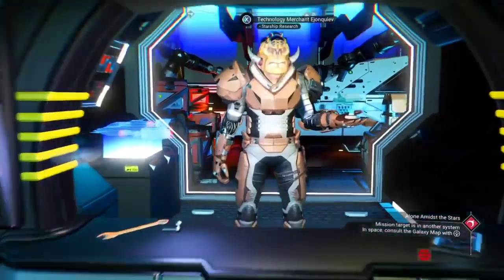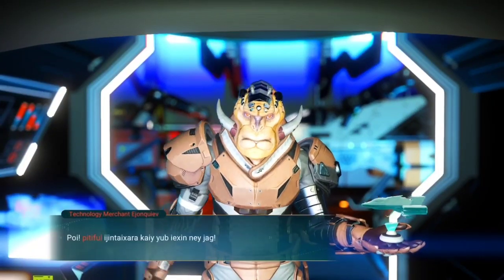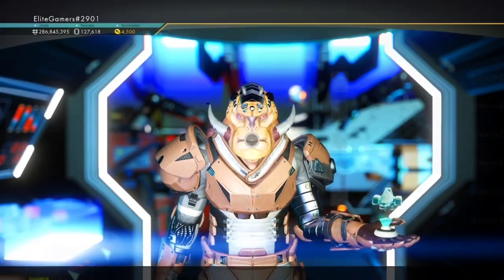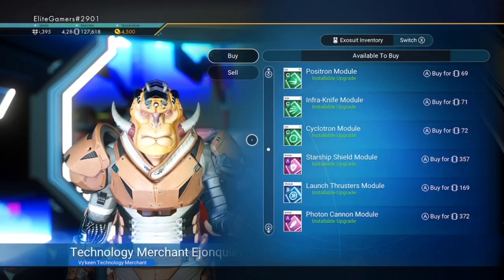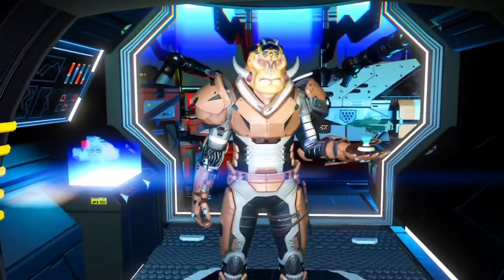Now we're on to the ship upgrade vendor. A lot of us come in here to have a look at the upgrades when we first arrive at a station. Let's see what they've got — they haven't got very much, just some A-classes, nothing special. On to the next.